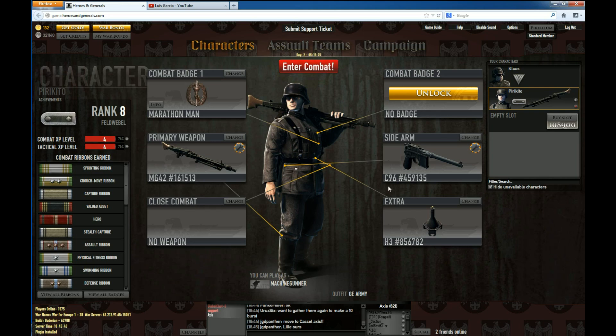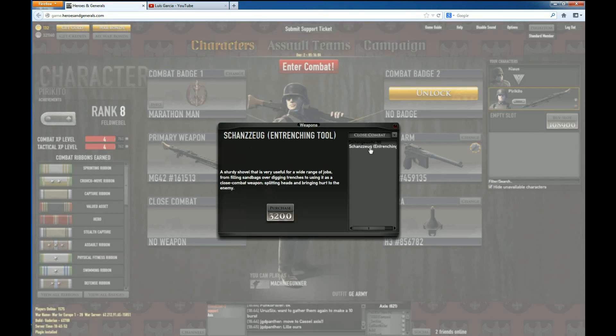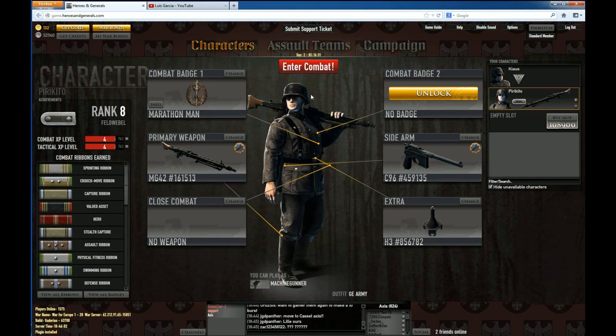And I think that wraps it up for the character part of the game. Other things are easy — you just need credits to buy them. A sidearm, mines, even close combat weapons that I don't have any of because I normally don't use them, but eventually I will buy them. It's just that I'm buying other stuff.